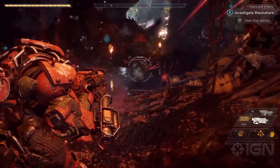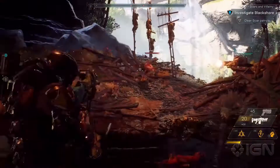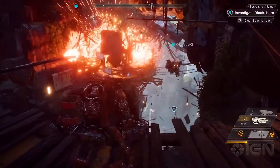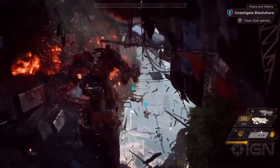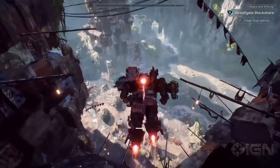The scars are hostile invaders who have a mysterious connection to the Shapers. Players will learn more about them as they play through Anthem, because they're in constant conflict with the Freelancers. Now that we've dealt with that sentry tower, we can dive off this cliff and continue searching for the poison.